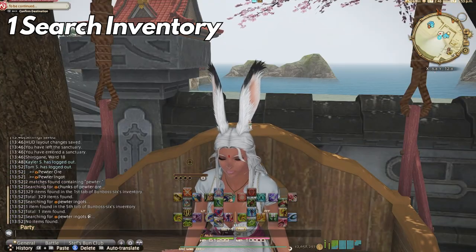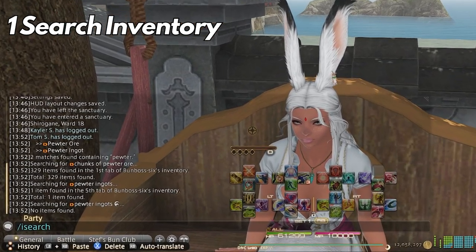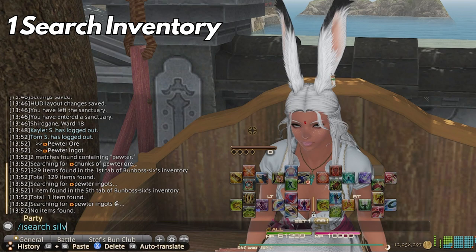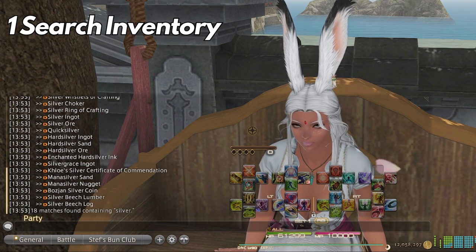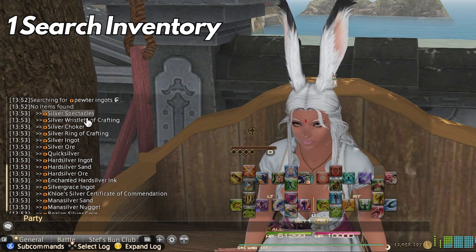Number one: searching your inventory. Many of you have had no idea that you can search your inventory of retainers, armory chests, and personal items. You simply have to type in the chat window /isearch and then your item name.